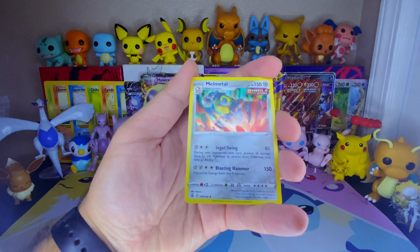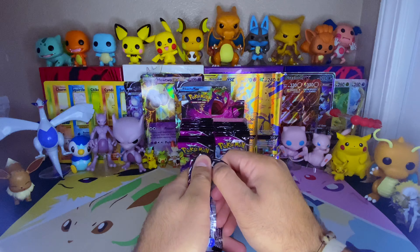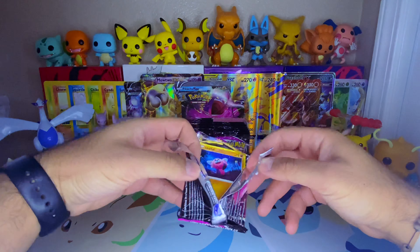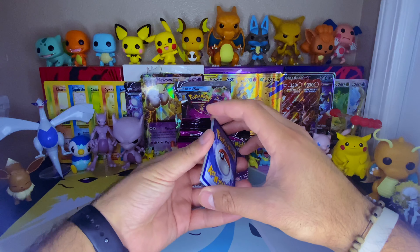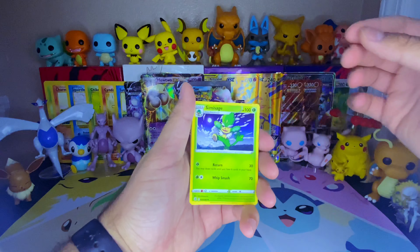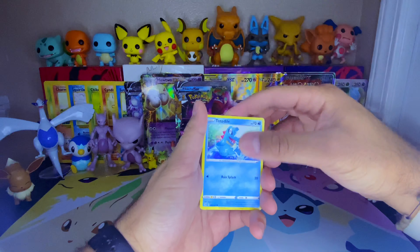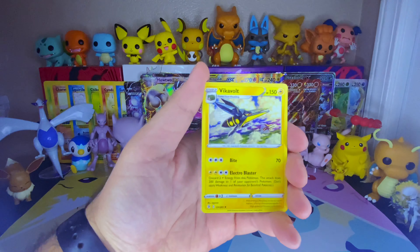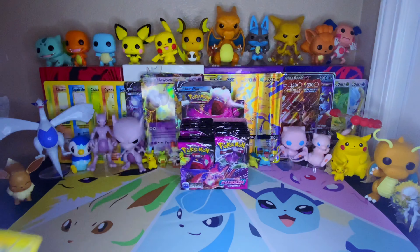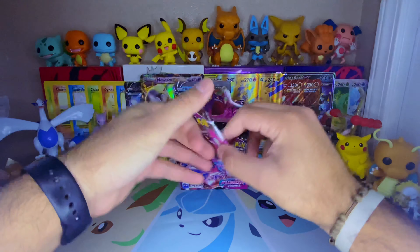Trying to do these styles of videos fairly quicker because in the past, especially the Astral Radiance box, that took a very very long time. Fire energy — no, it's grass. We got Simisage, Dancer, Holo, Lucha, nice artwork — I love the artwork — Stufful, Toxel, Totodile, Venipede, Clobbopus reverse — very nice — and a Vikavolt non-holo. Also a beautiful artwork, very very nice. Pack number four.